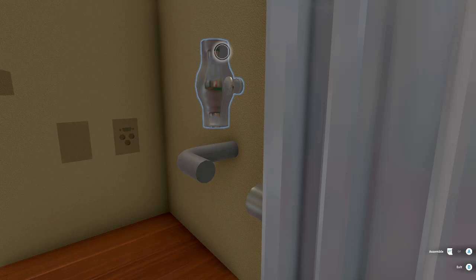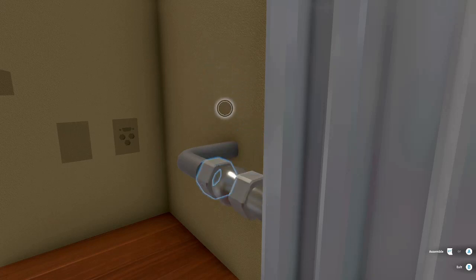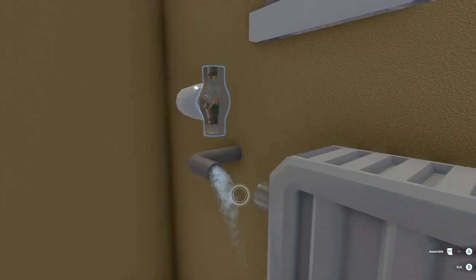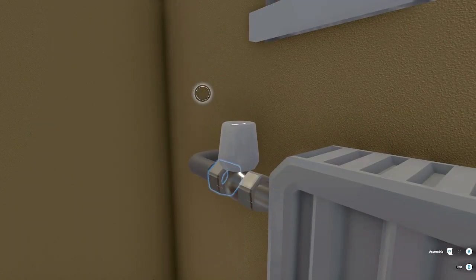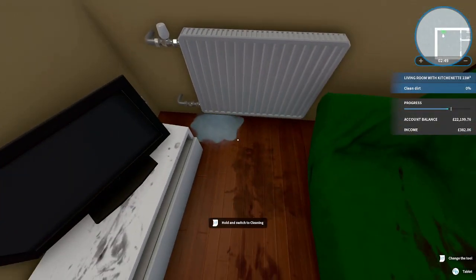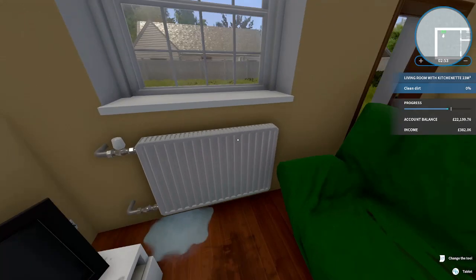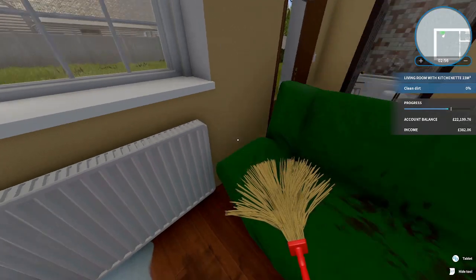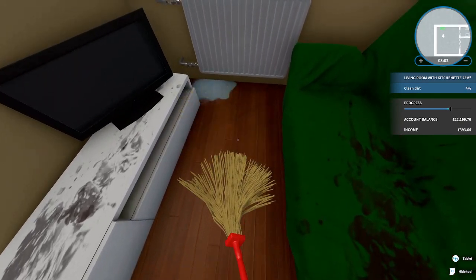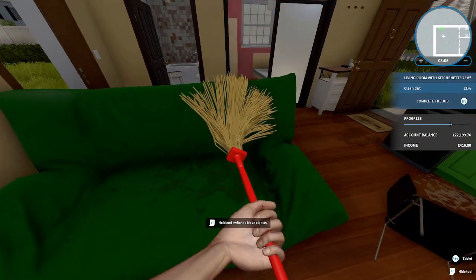Oh no, we have to assemble it! We're making a mess, oh god! Sorry, I've made your house even messier, darling. Hold left trigger to switch to cleaning mode. Check out my mop — oh that is some smooth cleaning animation!